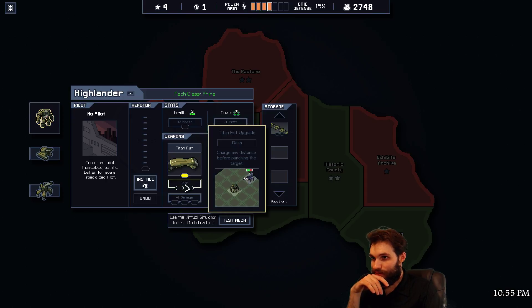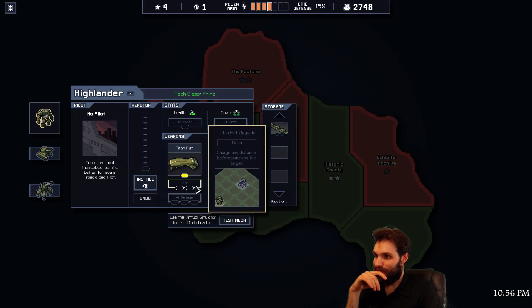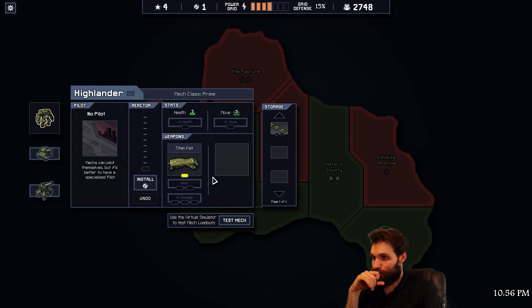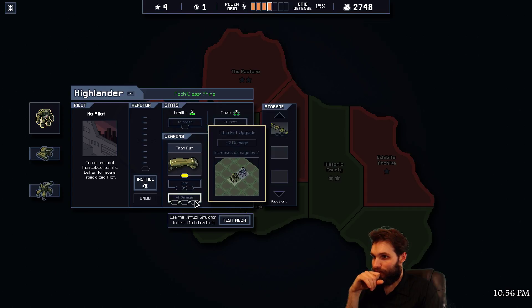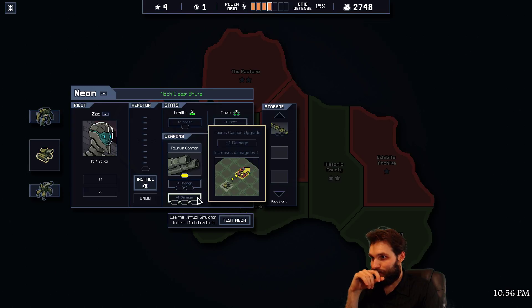Touch any distance before punching the target for two damage. Two damage and push - is that the exact same? Oh, it's in addition. Yeah, that's pretty cool as well. Those are just nice. Let's see what else we have - plus one damage, or plus one damage.